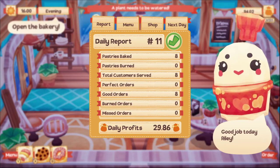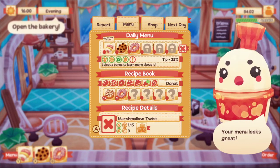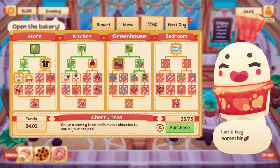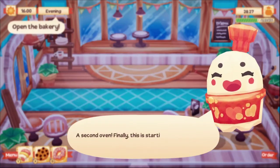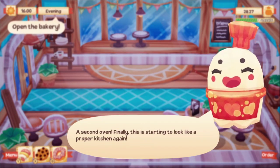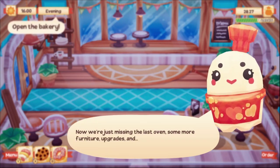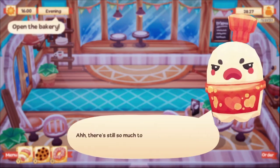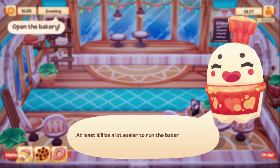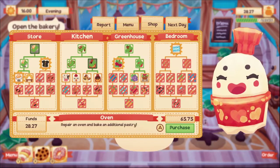Daily profits $29.86 — we did pretty good! It is time to get the second oven. Finally — this is starting to look like a proper kitchen again. Now we're just missing some more furniture upgrades. There's still so much to do, Riley — let's get back to work. At least it'll be a lot easier now that you can bake two pastries at once.